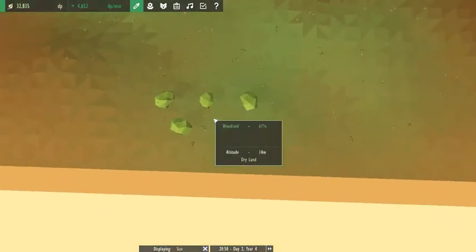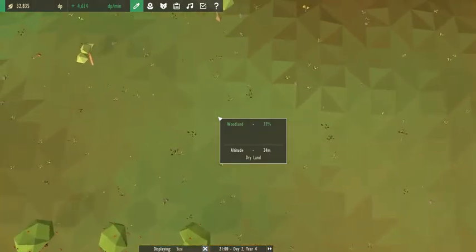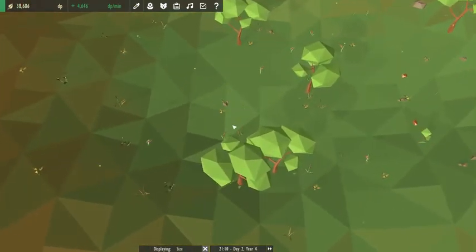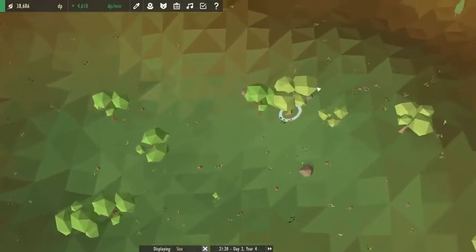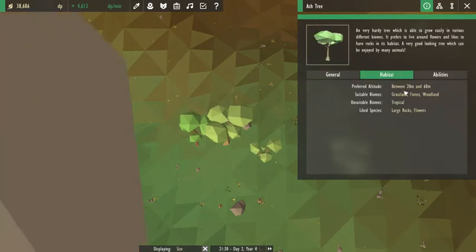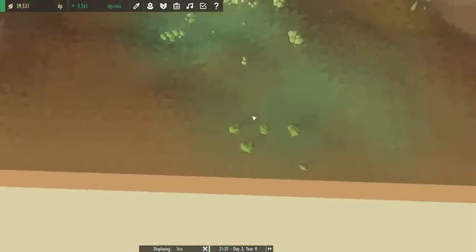It's a little bit lower down here, but we kind of needed it in the 20s, which became sort of part of the problem with the sycamore. Yeah, it needs to be below 32 and the ash needs to be above 20. So it's like this kind of sweet spot that's really hard to find.